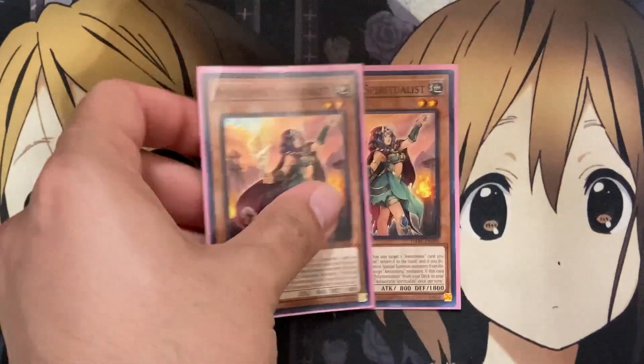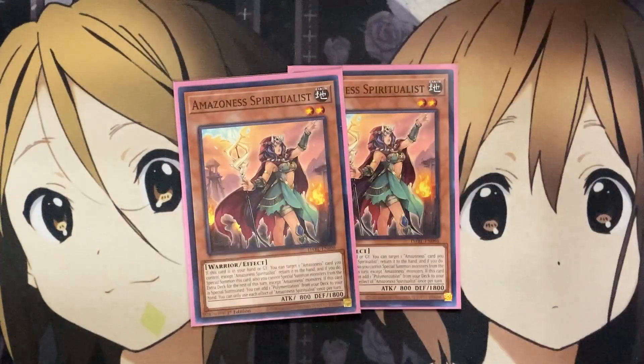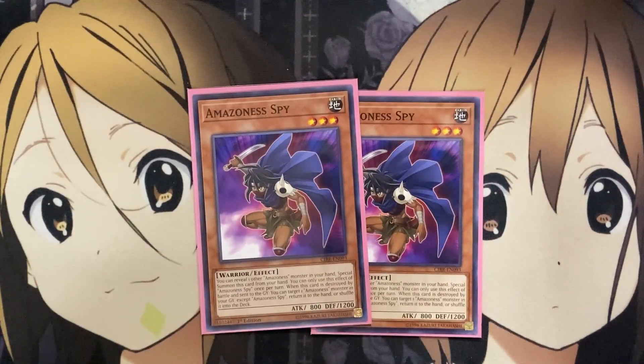I also run two of the new Amazonas Spiritualist. If this card is in your hand or graveyard, you can target an Amazonas card you control (except Spiritualist) and return it to the hand; if you do, special summon this card, but you cannot special summon monsters except Amazonas monsters for the rest of this turn. If this card is special summoned, you can add one Polymerization from your deck to your hand — more search power. You can search off Amazonas Princess, or even just search off what you special summon via this card, since Princess only limits you to summoning an Amazonas monster. I also run two Amazonas Spy — special summoning it by revealing another Amazonas monster in your hand, and when it's destroyed by battle and sent to the graveyard, you can target an Amazonas monster in your graveyard and return it to the hand or back into the deck.